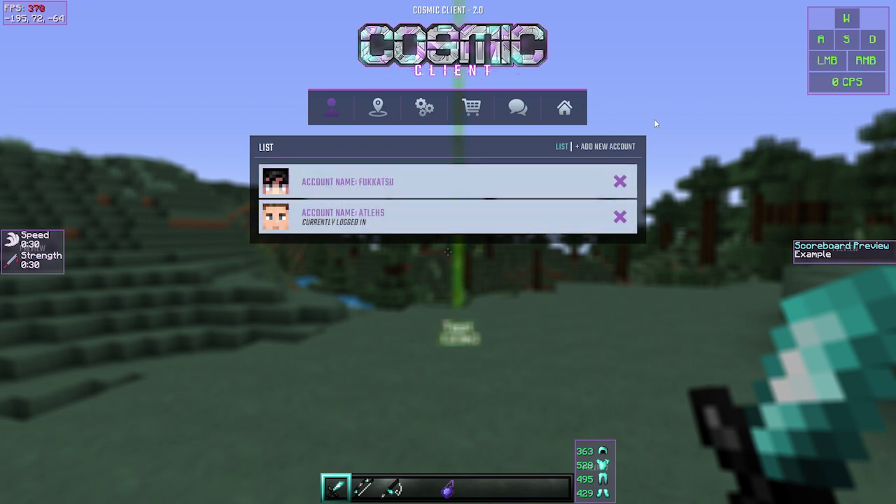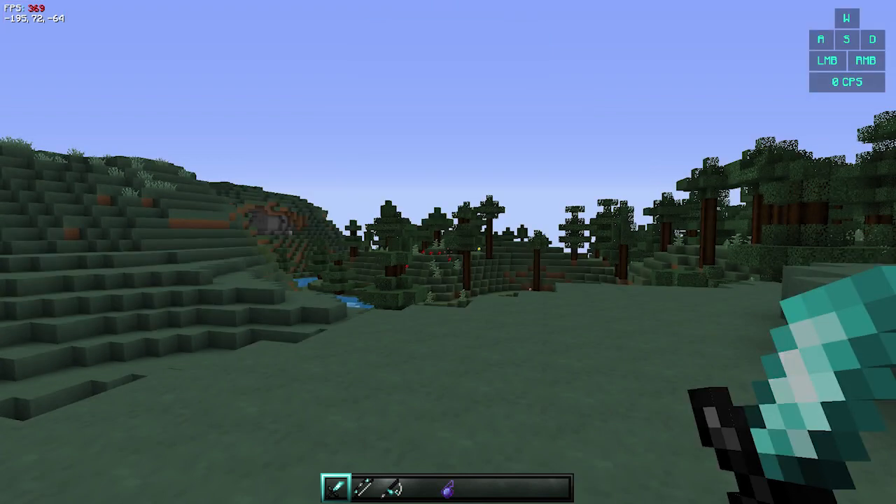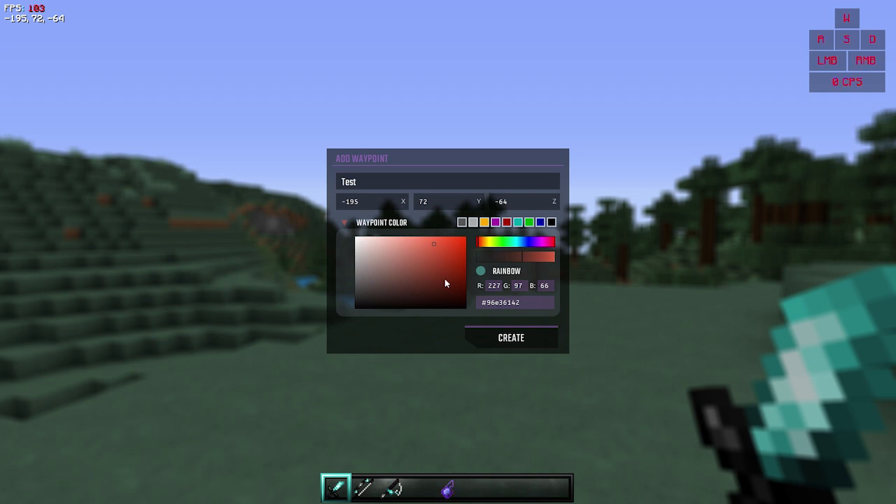You can have multiple accounts — maybe up to 10, more than enough. For waypoints, press B in-game and you'll get this super nice, clean-looking waypoint system. You can name it whatever you want, type in individual coordinates, and the coolest part is you can make your waypoint any color — that's true for pretty much every single module in this client.